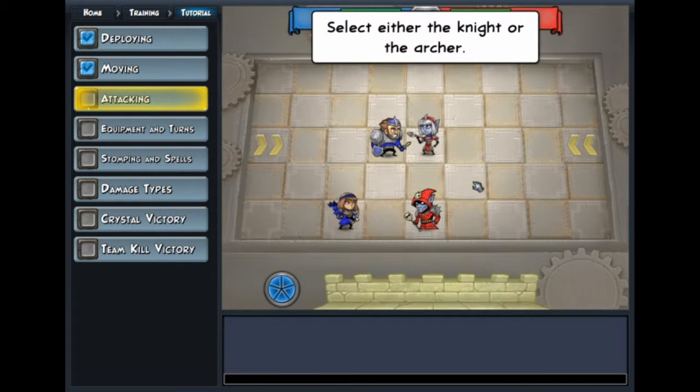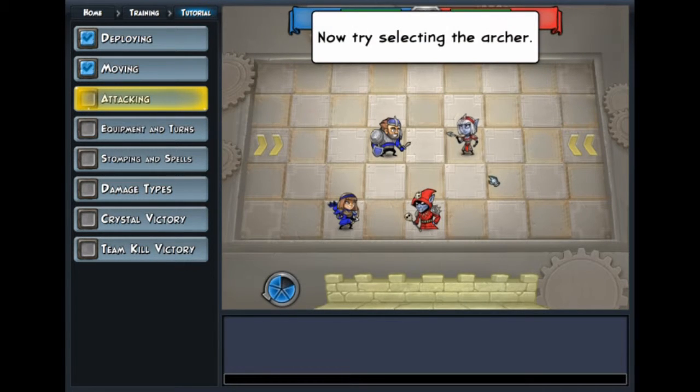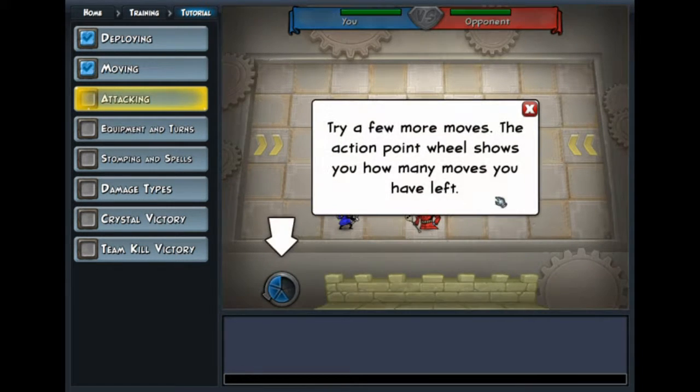Crack some skulls — ooh, I like this. He's hard to kill, and his attacks can knock enemies on their back. Makes sense. And she can attack from a distance. Makes sense.